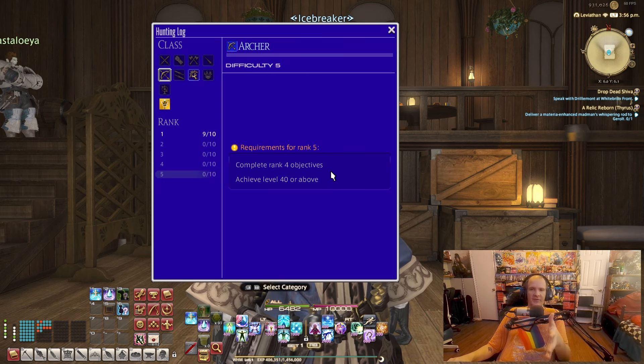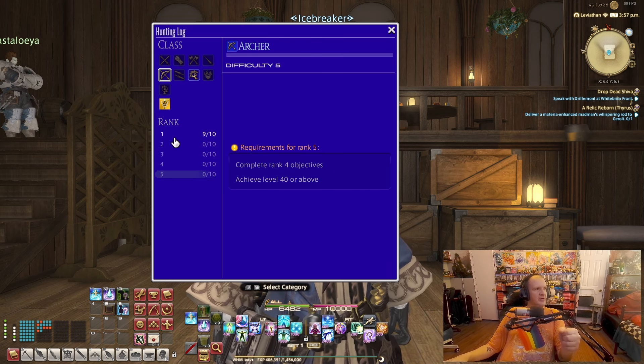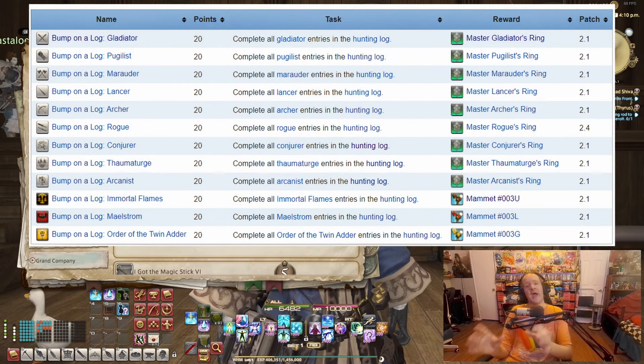As you can see, this is meant for you to do from level 1 to 40 as you are starting your character off. Once you actually complete all of these, not only will you get the rewards for completing each rank, but there are also achievements that can get you some wings as well as some exclusive minions — which we will cover in another video — but for those who want to collect them, this is also a way to get your hands on some.